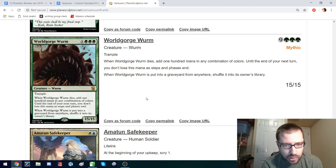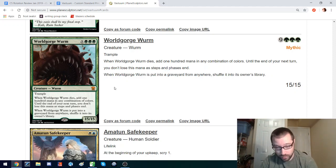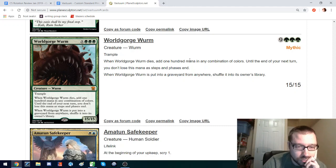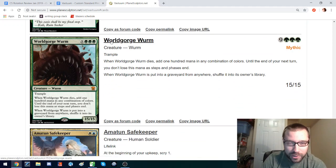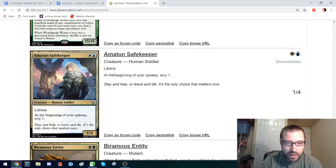World Gorge Worm — that's the one I've been looking forward to. You can't reanimate it, but you can cheat it into play with that green salvage instant and then cheat it again with the salvage side if you pull another copy from your deck. Or you can ramp into it — ramping to 12 is kind of a difficult ask, but not so difficult when you have Garruk and Farseek and other tools. When it dies, you get 100 mana. I don't know what you're going to do with 100 mana, but that's just very exciting and very appealing — just a wonderful Timmy card. I'd love it if this were in Custom Standard and found some way to see play.